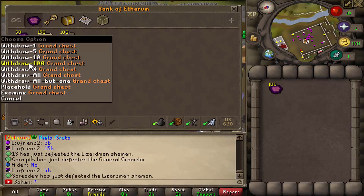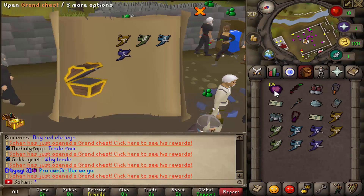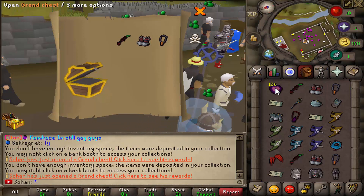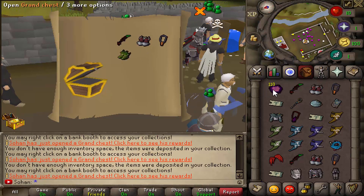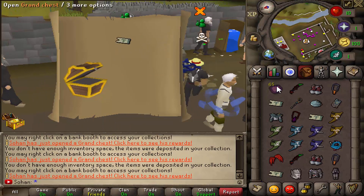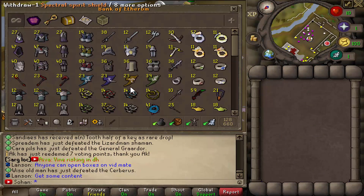Now onto the big boy chest - the grand chest. I'll leave 10 in the bank for the giveaway. A 75k premium ticket already, a Ganodermic set, a Spiritual set, back-to-back Vine Whips - oh my god we just got four Rold E Hydes! These chests are so good - each one is worth $80 and you can just tell they're worth it from all these rewards.